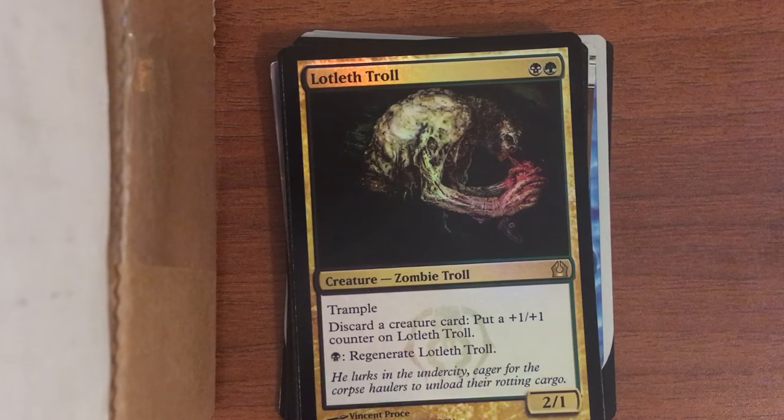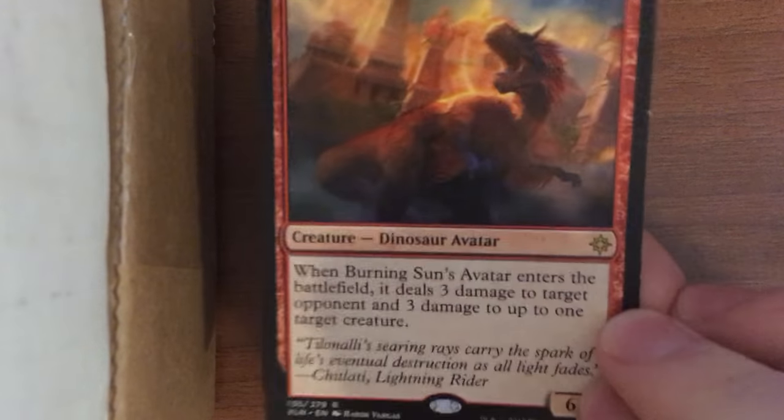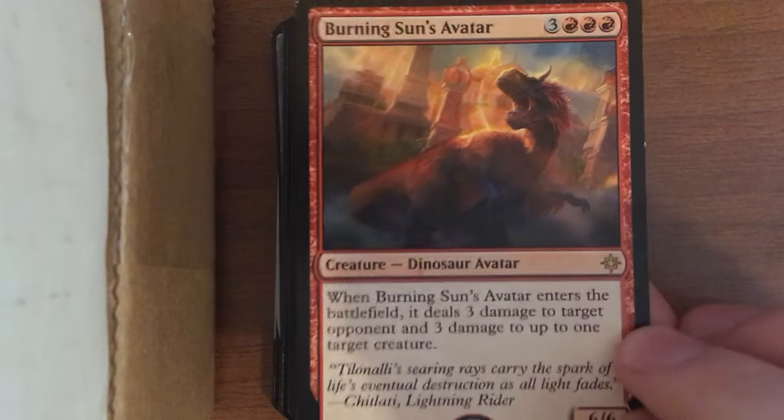I prefer two-colored cards over three-colored ones — two-colored cards are my favorite, and you can play them in more different decks. Savage Summoning — that's one I just got to get free shipping. Burning Sun's Avatar — one of the new dinosaurs, a dinosaur avatar.